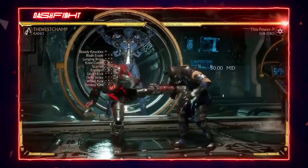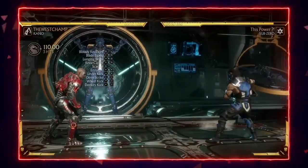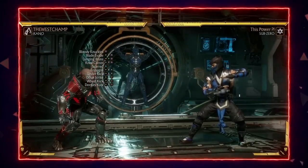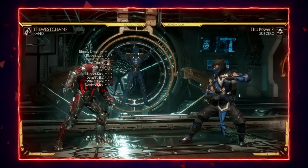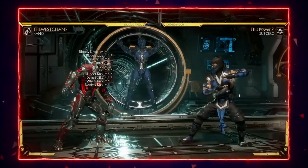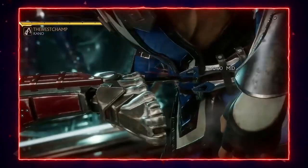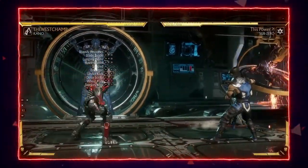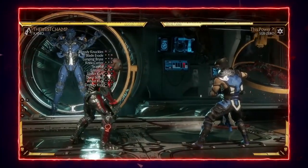Back 3 is good because it has a Crushing Blow on it with the requirement being counter hit. So if you catch an opponent swinging and hit them with Back 3, you're gonna get a Crushing Blow and it deals bleed damage. If you don't know what bleed — aka DOT damage — is, look at the health bar at the top right and you'll see it slowly melting away.